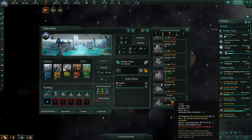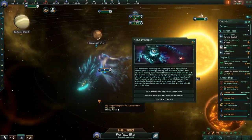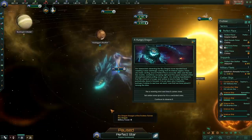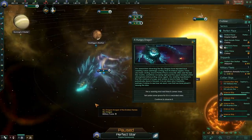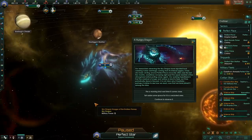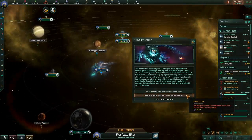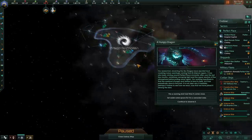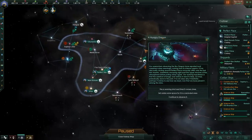Well, that was easy. Lathrix build temple because temple is good. Our researchers observing the sky dragon have reported loud creaking noises seemingly coming from its internal organs. It has also been circling around Perfect Place unusually often over the last few months, sometimes swooping right past the upper reaches of the atmosphere before pulling away again. Our working hypothesis is that the creature is hungry and wishes to land to feed, as it has periodically done in the past. It is not clear why it hesitates. Perhaps it wishes to see how we react, now that we have joined it amongst the stars.